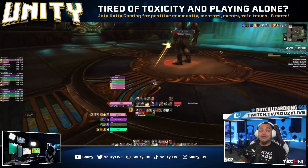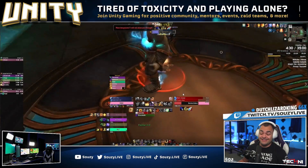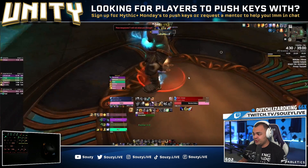The first boss you'll encounter in Halls of Infusion is Watcher Iridius. We'll be looking very closely at my timers here. I do use Big Wigs for raids and Little Wigs for dungeons. If you want access to these add-ons, head to the link in the description to the Discord — we have a guides and resources category where I share weak auras and all recommended add-ons for Season 2 and 10.1.